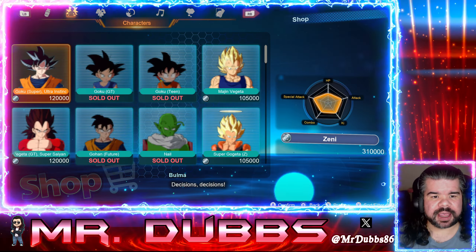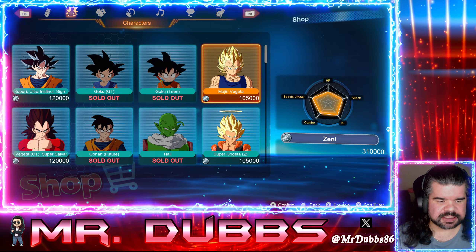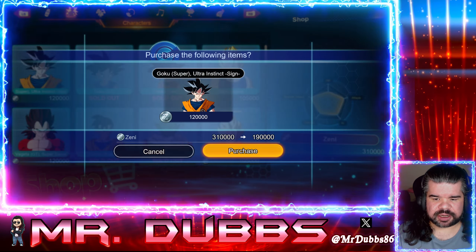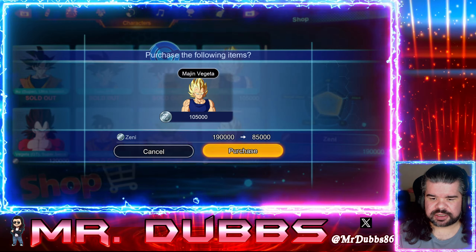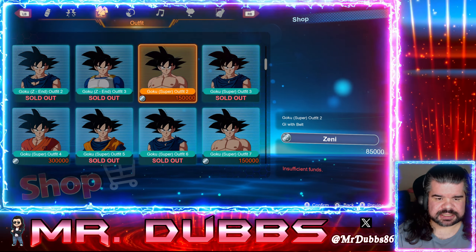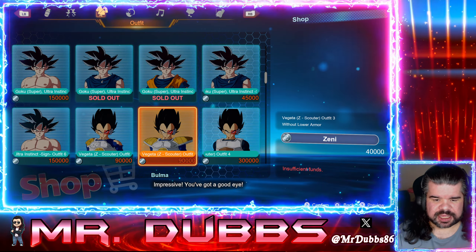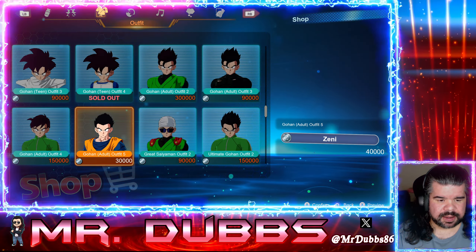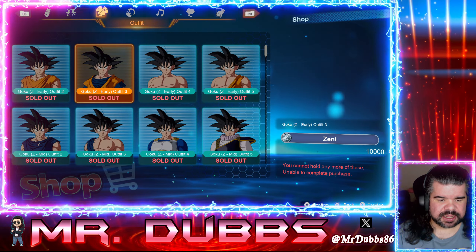Right now I have 310,000 Zenny, so let's spend some of that. We'll buy Old Ultra Instinct Goku and Majin Vegeta — now we have 85k left. After spending this last bit, we're down to around 40k, then grabbing a 30,000 outfit drops us to 10k.